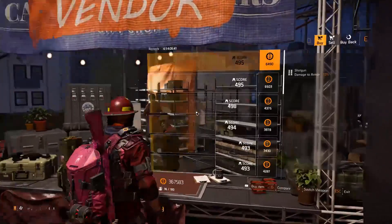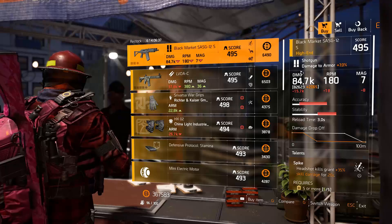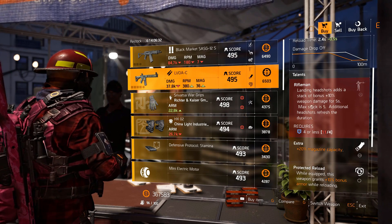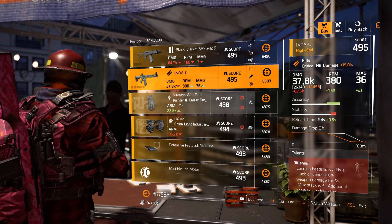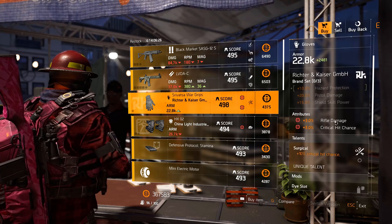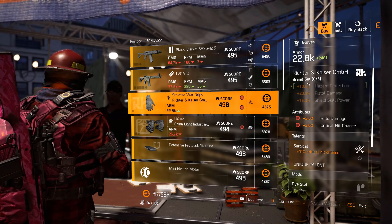Theater Settlement — Black Market SASG-12: 82k base with Spike, Distance, and Transmission. LVO AC Rifleman with Extra and Protected Reload, base damage 26k. RNK gloves: 3% rifle damage, 3% crit chance with Surgical. These could be useful — you also get a nice 10% hazard protection from the one-piece bonus.